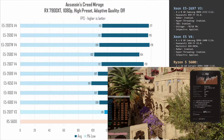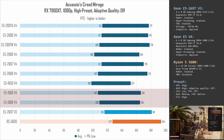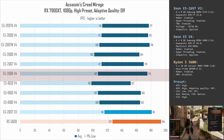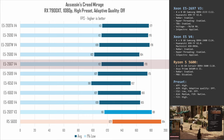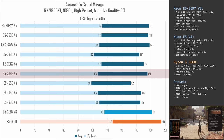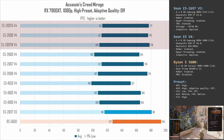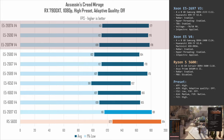Starting with Assassin's Creed Mirage, the 1660 and 1680 v4 deliver almost identical performance — about 110 fps minimum and about 165 fps on average. That means they are not able to catch up with the E5 2667 v4, which has 170 fps on average. The E5 2689 v4 is a bit faster at 175 fps on average, but it's still the same performance as the E5 2697a v4, E5 2690 v4, and E5 2687W v4.